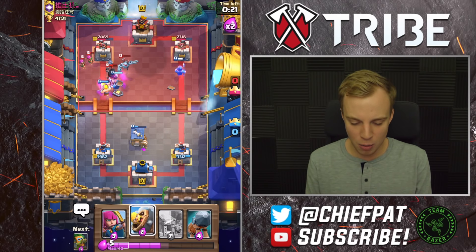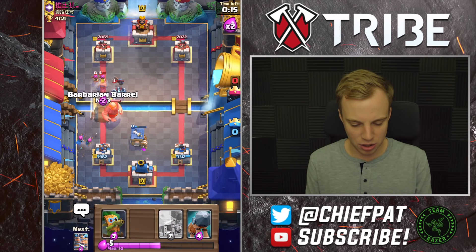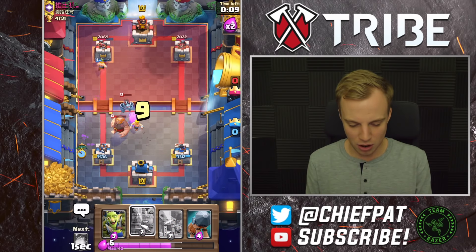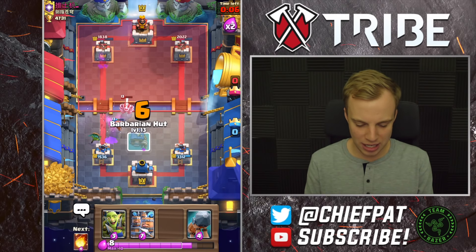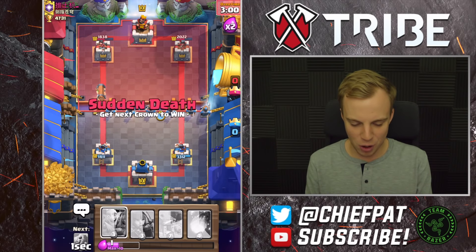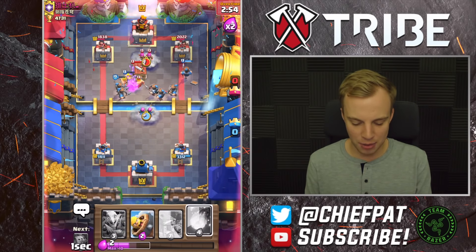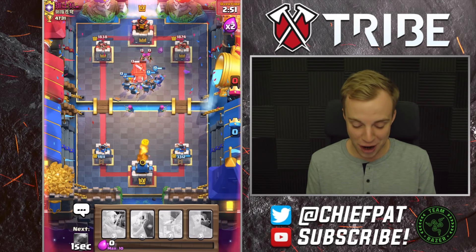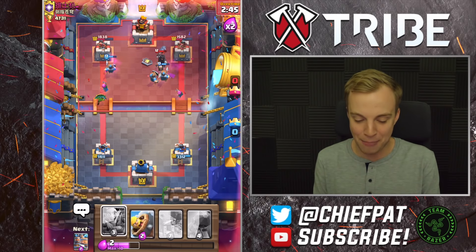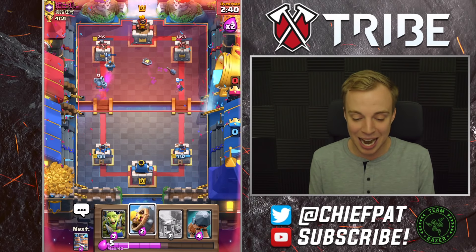He has to drop his Dark Prince at the very end, which is going to work for him. But now we have a free Barbarian Hut going down this lane. I can get my Archers going in, throw a Barbarian Barrel, and kill these Archers at the very least. Lightning Spell going down means I can use a Dark Goblin free of charge, and then we'll use our Battle Ram and Royal Recruits. We're applying pressure all over the map — Dark Goblin, Archers, plus that Royal Recruit going down each lane.